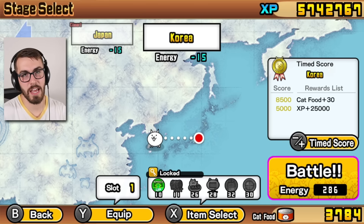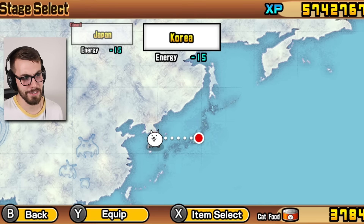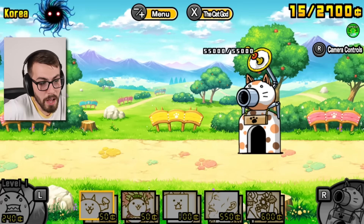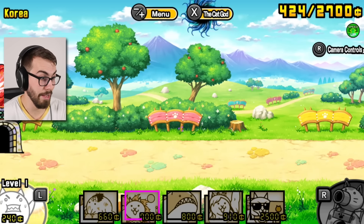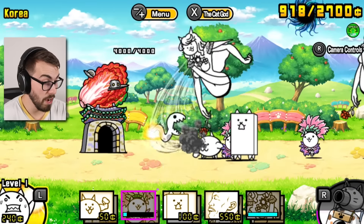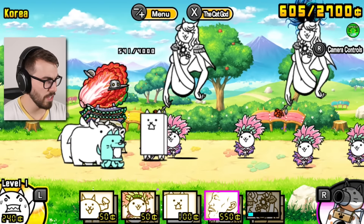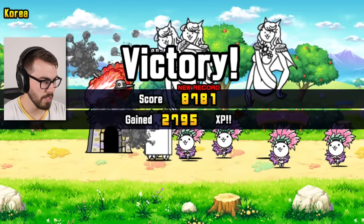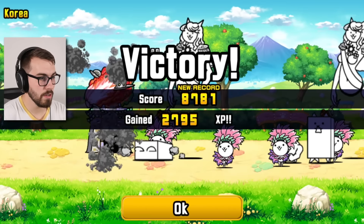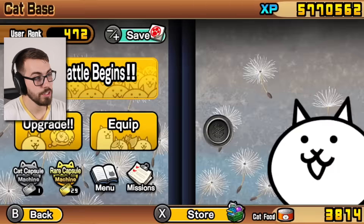I get 50 cat food every six hours, so I'm not too worried about getting the max out of these levels, but I'll try and go fast. Maybe I should have a giraffe in here so we can go a little quicker — that's the whole point, right? The little dog came out but it wasn't a boss fight this time. There's the cat food, there's the XP — still got a nice bit of XP. I want to save that for when I really need it. Let's go to China.